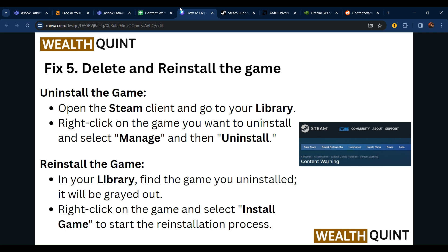The fifth step is to delete and reinstall the game. First, open the Steam client and go to the Library. Right-click on the game you want to uninstall, select Manage, then select Uninstall. To reinstall, find the game in your library — it will be grayed out — right-click on it and select Install to start the reinstallation process.